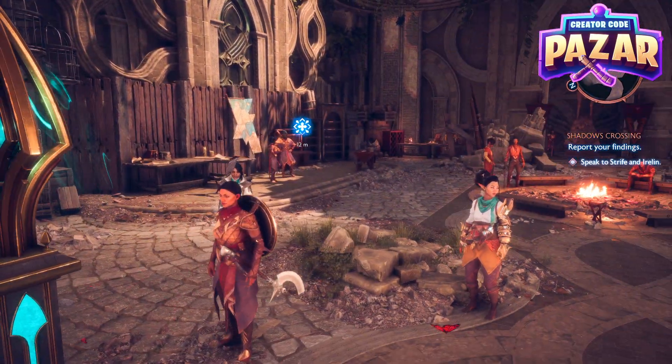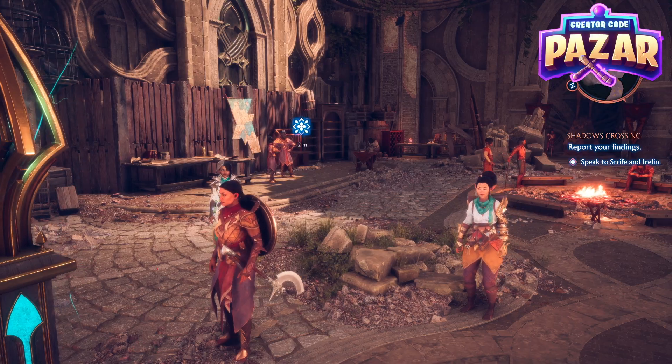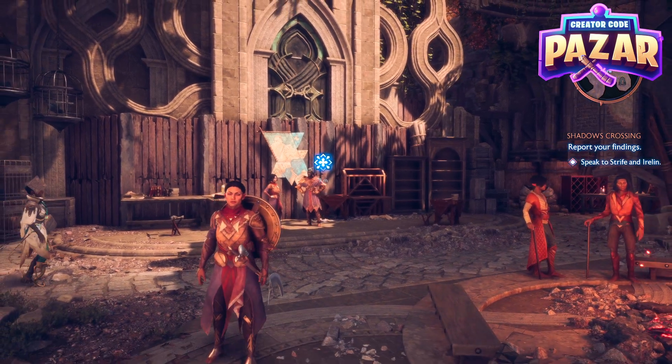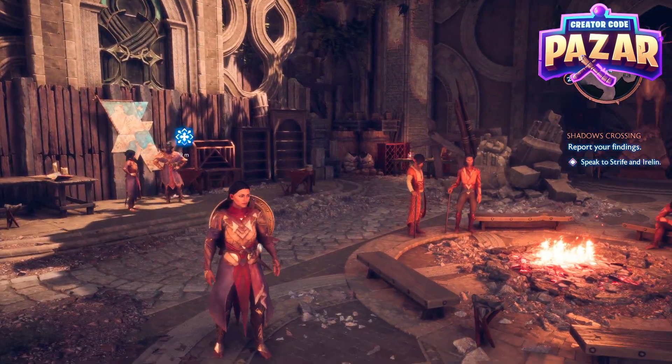Now we can speak to Strife and Ireline — they are going to be right here. You're just going to click A and talk to them. That's how to do this portion of Shadows Crossing in Dragon Age: Veilguard.